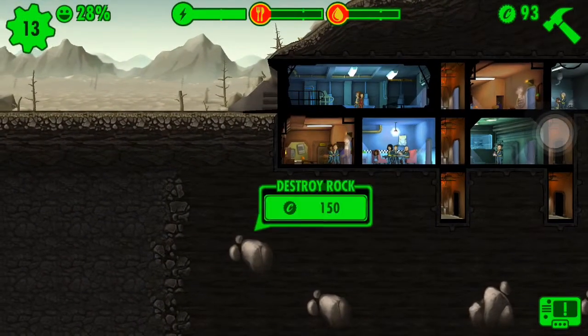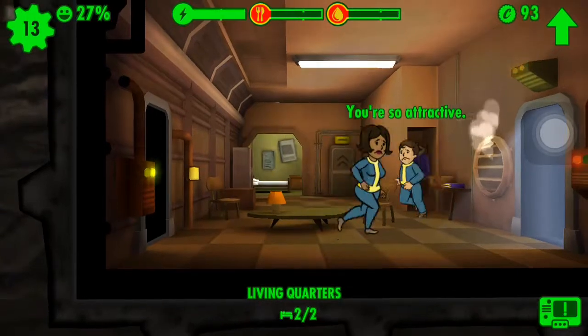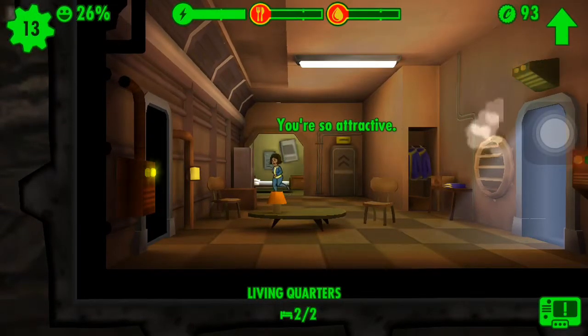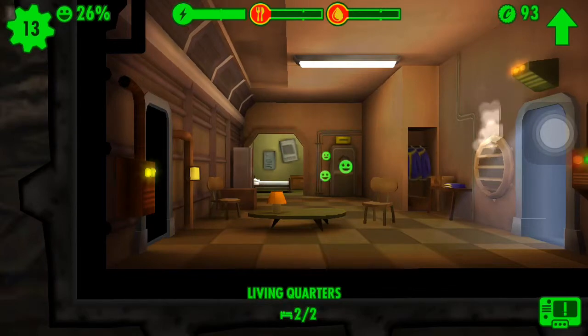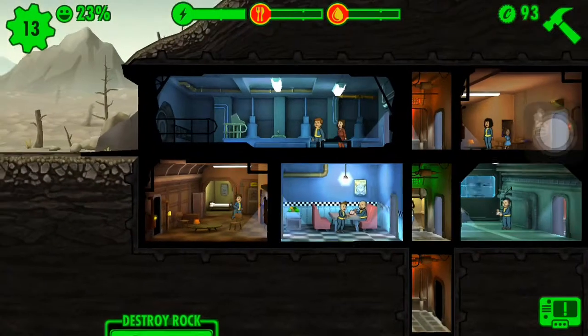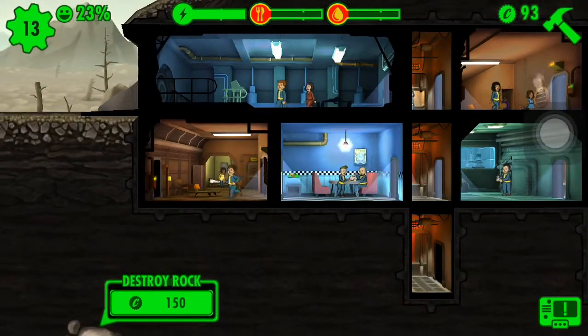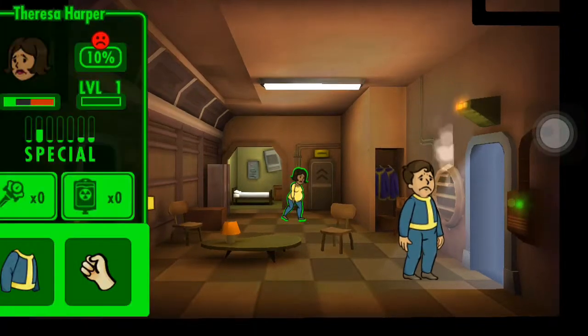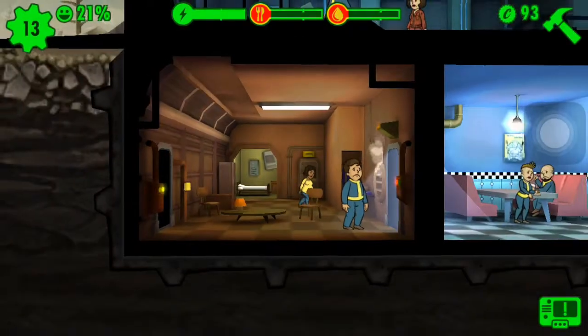Something's happening — apparently one dweller is attracted to another. They're running into the bedroom together. Oh snap, things don't look very good — she looks very sad.